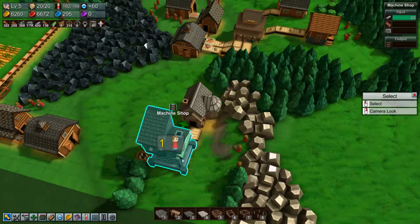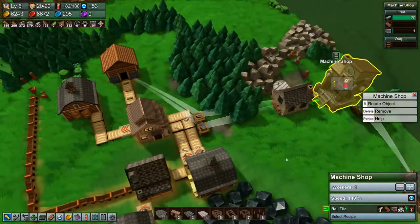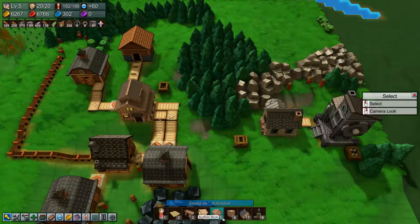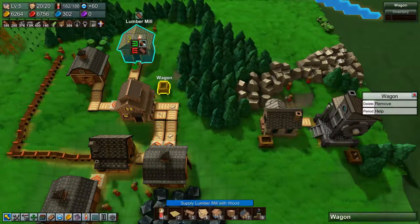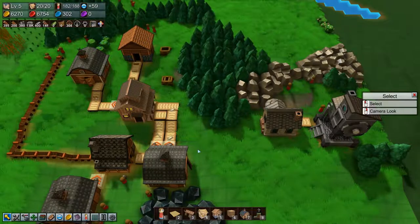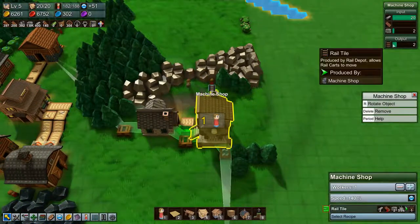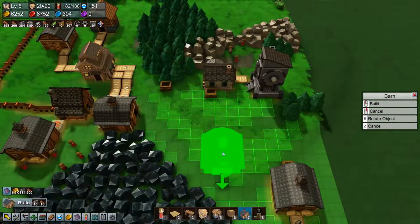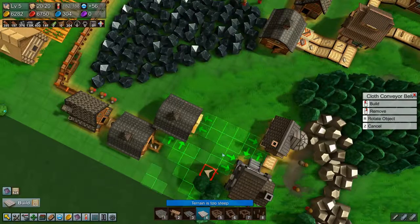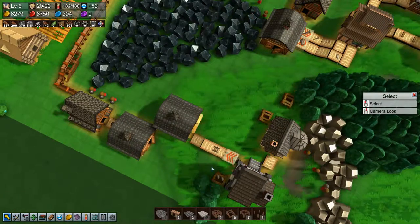We need some workers - grab stone, bring it over there. Let's move over there, level this up a tad so that they can get through, and bring planks over there. That should allow them to get through, and that should get us producing rail tiles. We can use this barn or plunk it down there and put a cloth belt and a grabber in. All right, we have got rail tiles.